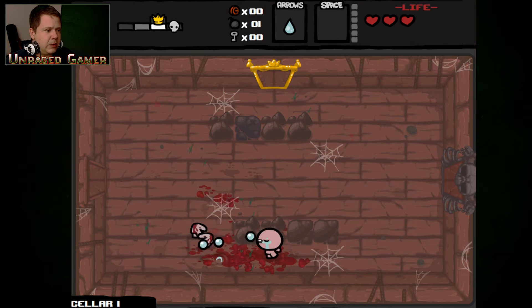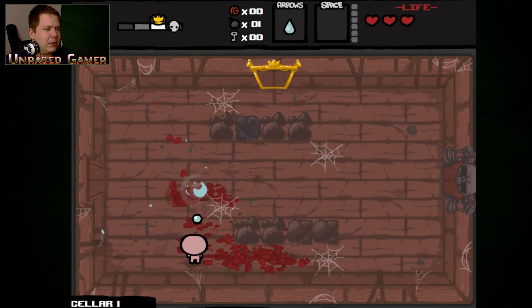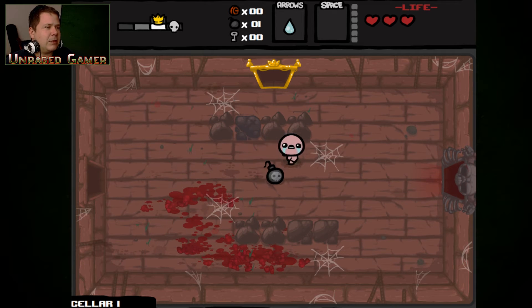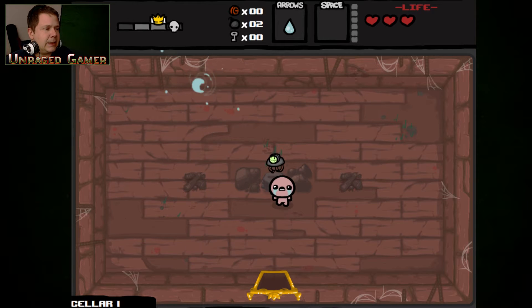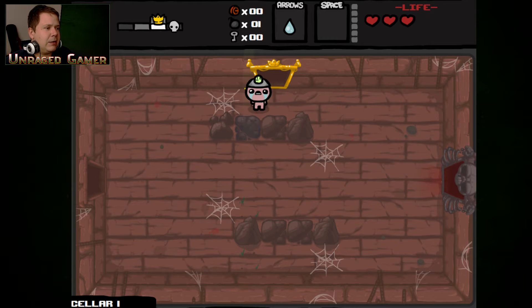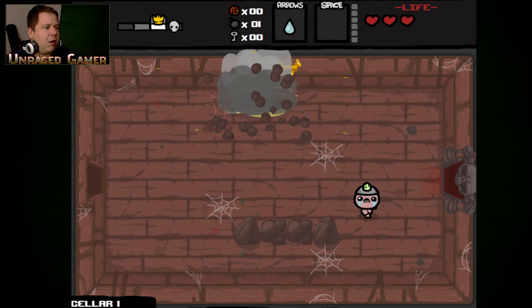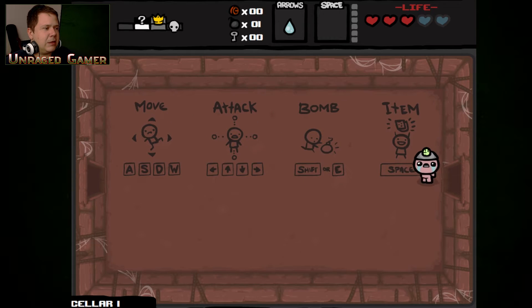Gonna go through this room pretty easily. I like when you step on the spiderwebs — it not only slows you down, but it slows down your shots, your tears as well. The spelunker hat. I can't do nothing about it, so I can see through doors and I can find the secret room and such. It's not as good as the x-ray goggles to me.